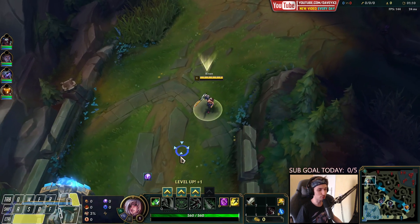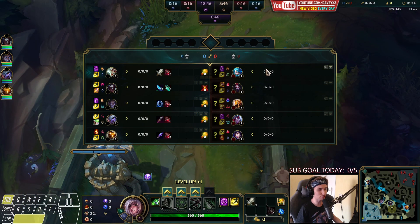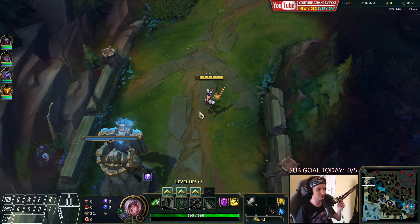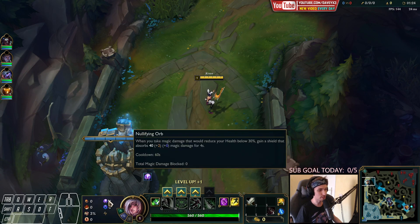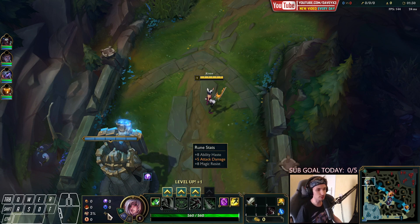Today we're going to be playing Riven in the top lane, and I'll be showing you guys how to beat the overly buffed new champion. This thing has been getting buffed so much by Riot. For your runes, you want to go with Conqueror, Triumph, Alacrity, Last Stand, Nullifying Orb most importantly, and also Transcendence. I've also got Ability Haste, AD, and Magic Resist.